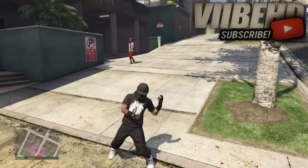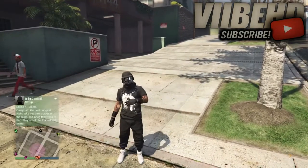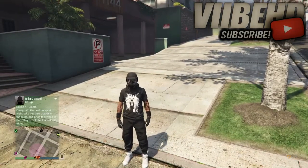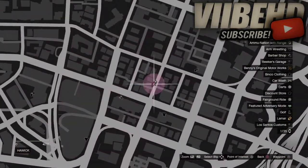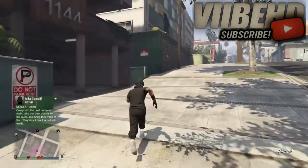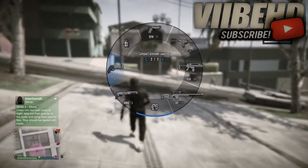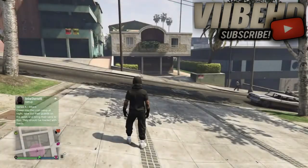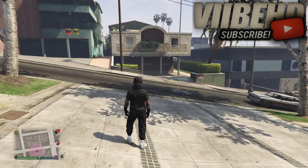We're back with the third glitch. I'm going to be showing you guys an easy way to escape from police. I'm showing you guys the location on screen right now. Once you guys get here, you'll see 1144. You guys are going to want to get police after you — get at least a two-star wanted level on you — then go into the glitch spot.